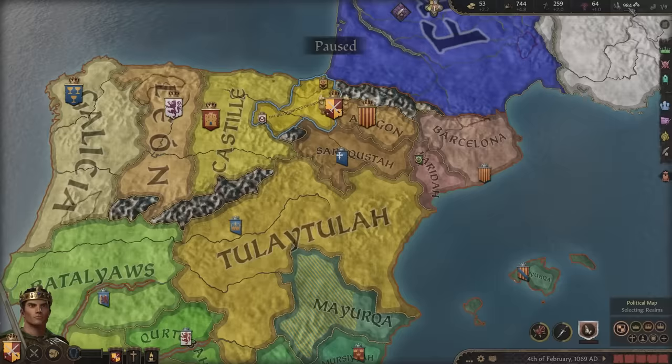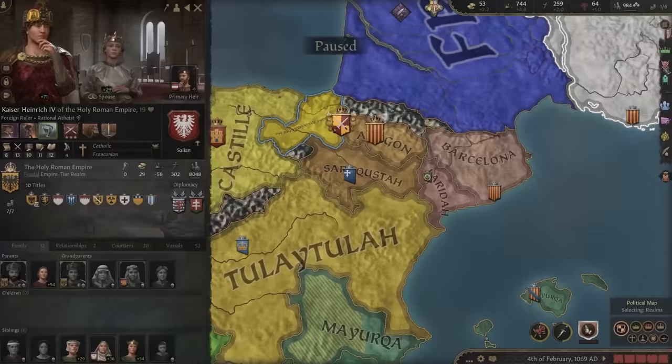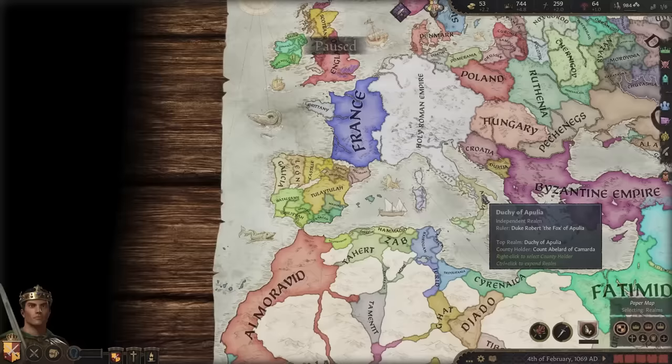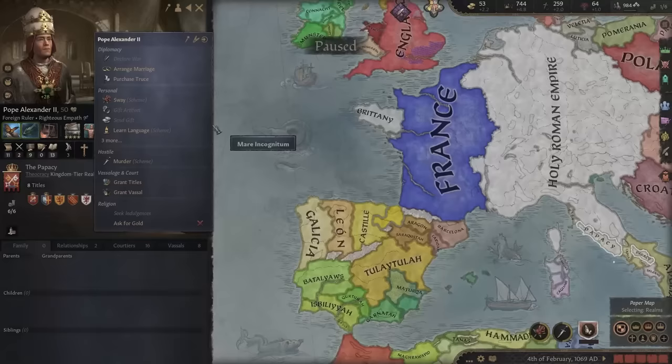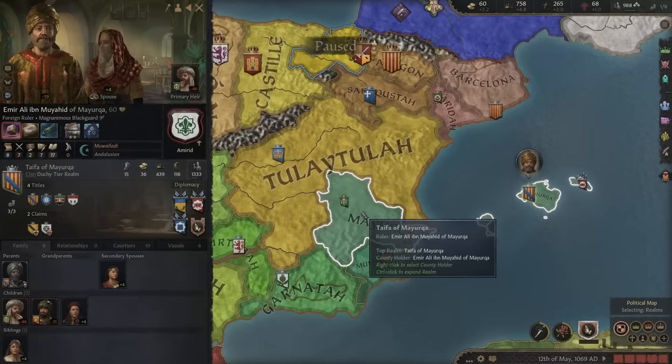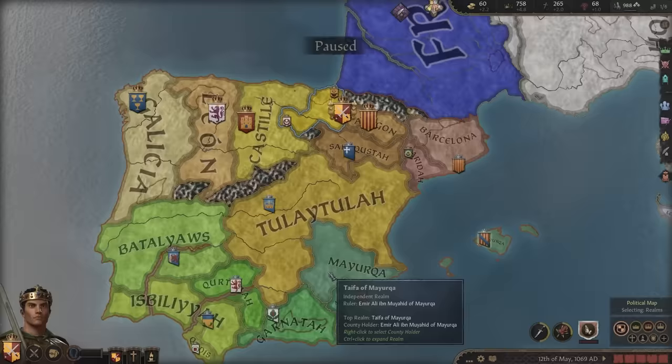Let's get our second perk — Chivalric Dominance. We're going to be the best we can. Currently our troop levels are quite lacking, but our champions and knights are very powerful. We can also schmooze up to the Pope and ask him for gold — by being a cool Christian or by swaying him. Wars are quick in this game, especially in the Iberian Struggle.